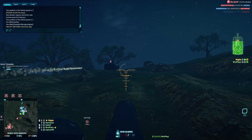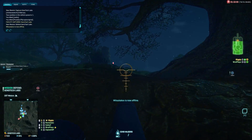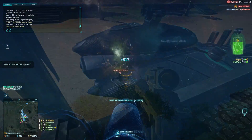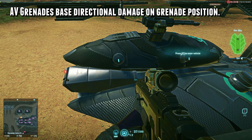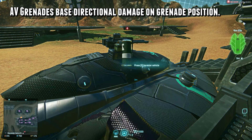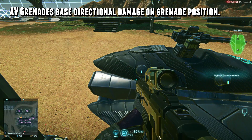The last thing I want to go over is that there are certain things that ignore the player's position when it comes to directional armor, and instead use the direction of the projectile in relation to the vehicle. Anti-vehicle grenades are really the only big one — if you stick the back of the tank, it does damage as if you were hitting the back of the tank, regardless of whether you were actually standing above it or not.